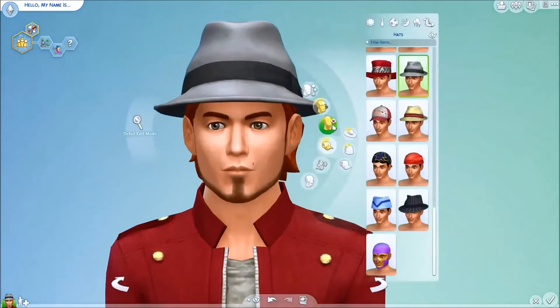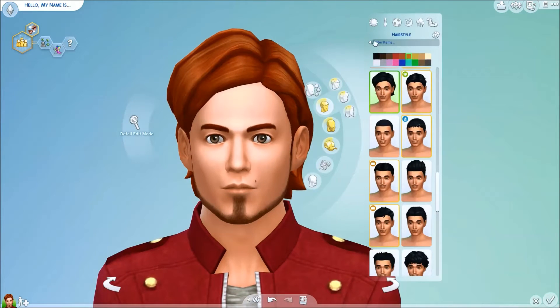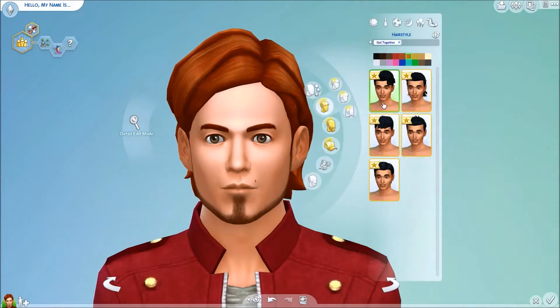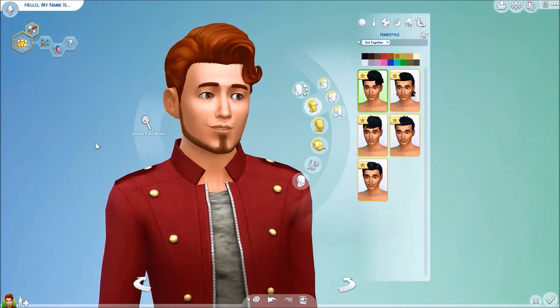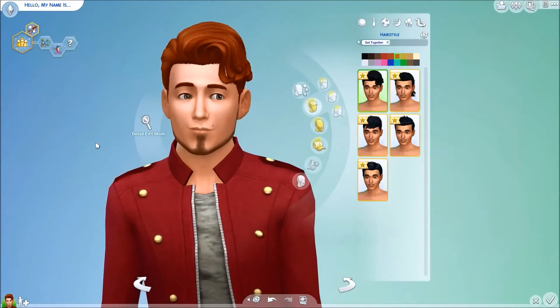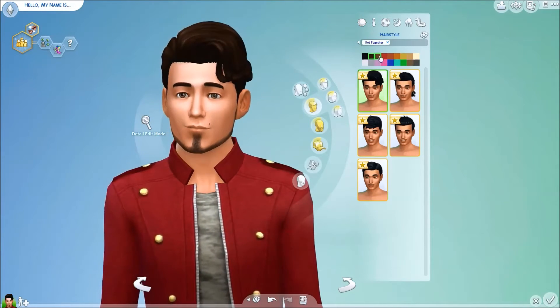We'll start with hair. Filtering for Get Together. So we have this new hair — it's really curly and voluminous. I think it's nice.